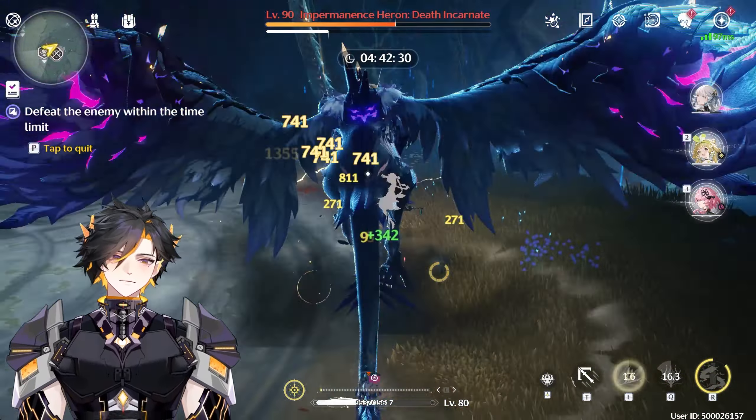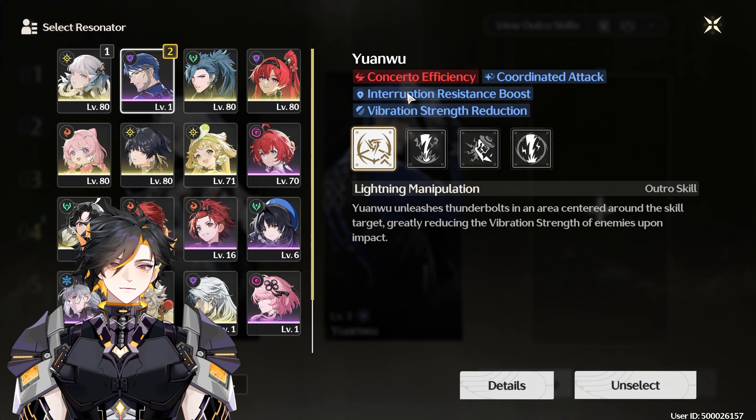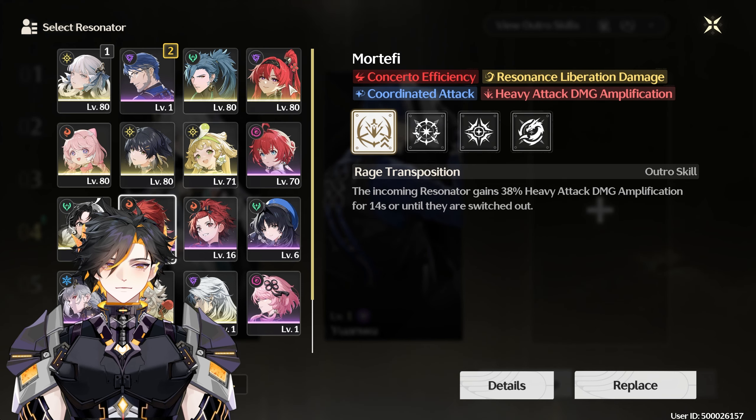One of the biggest weaknesses of Chinchi is her Forte gauge refills way too slow if you do not have a Battery or Coordinated Attack unit. The best Coordinated Attack units are Yuan Wu, Yin Lin, and Mortefi.